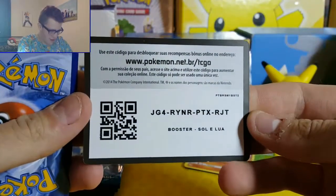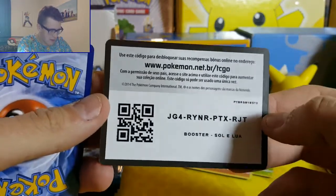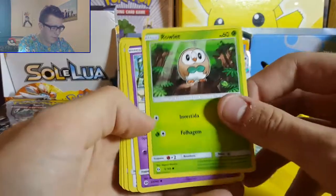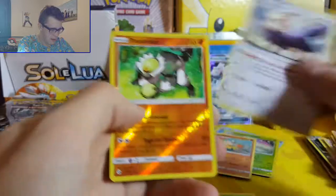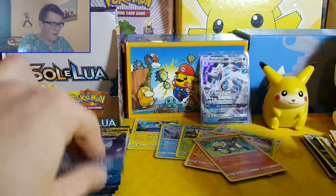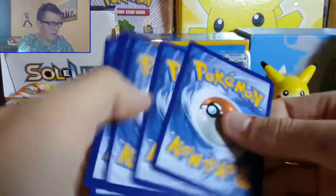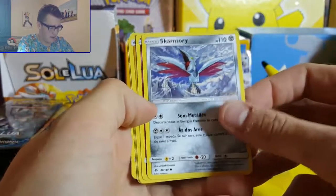Code card for anyone who wants it - make sure you put in the comments what you get. So we've got a Sol e Lua booster - it should still give you an English pack even if you redeem that code card. Rowlet, Incineroar de Alola, Spearow, Steenee, Herdia - reverse holo Bewear. Awesome! Can never have enough Bewear - loves the attack doing more damage to reach Bewear on the bench. People thought it was going to be quite a good deck at one point. It didn't really reach the heights people thought it would, but it's a really cool budget deck.